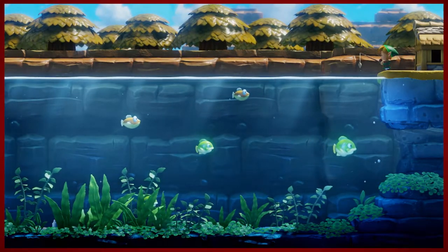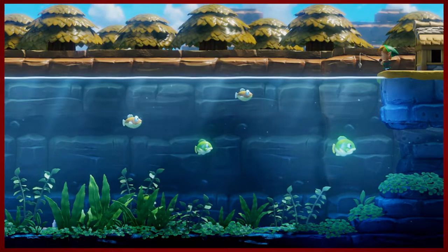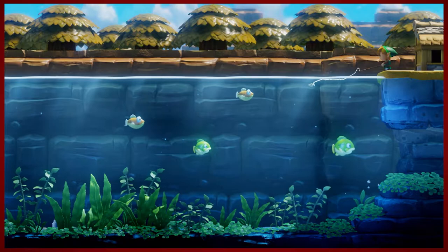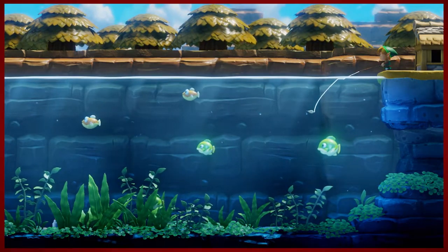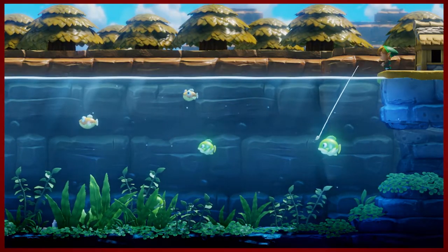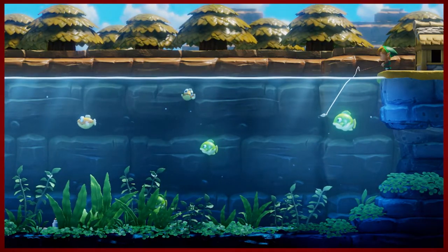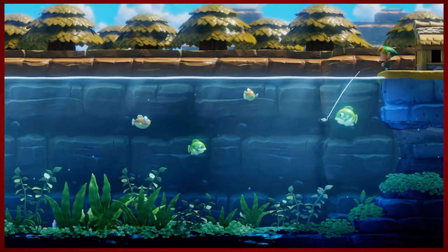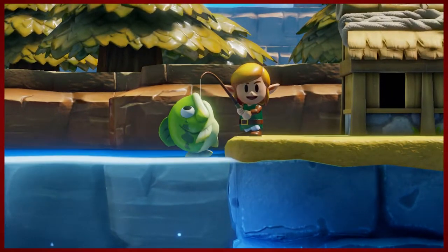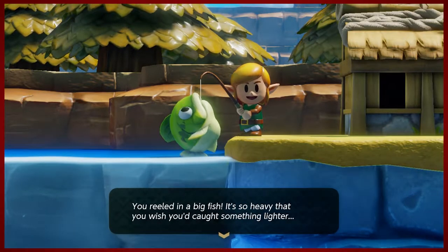So you're gonna want to try and catch the biggest fish that you can. The first goal fish that you're gonna want to get is actually the one that's closest to the shore. You can use the left stick to kind of move your bobber around. You're gonna want to get the fish's attention until it bites. He's being fickle. That reaction is adorable, and if you don't think that's adorable, then I'm afraid you're wrong.